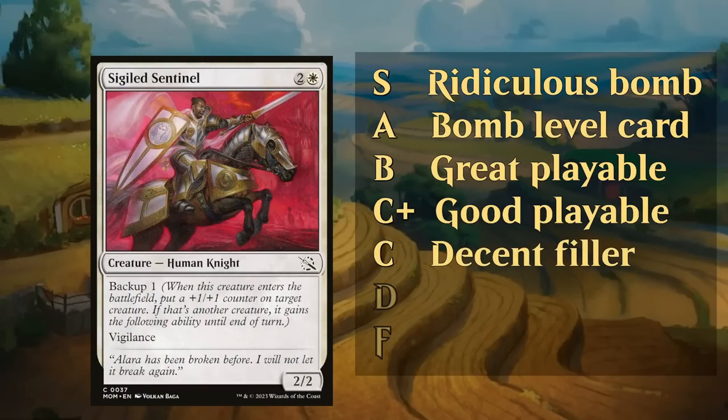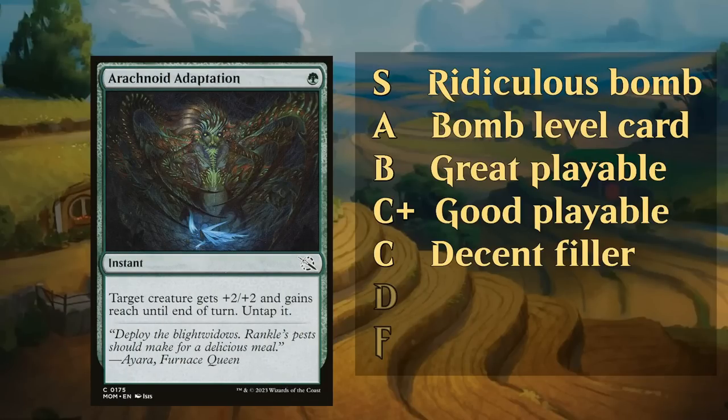Then the C tier. Most limited decks in both draft and sealed will have a fair number of C-level cards. You're not excited to have them, but sometimes you just need to fill out your curve and make sure you have enough creatures. Sigil Sentinel will make your deck sometimes, and if you have synergies like the knight tribal deck from March of the Machine, it becomes more valuable. Combat tricks like Arachnoid Adaptation also fall in the C category — fine cards, but not ones to prioritize, since a 40-card deck with 17 lands and about 15 creatures doesn't leave much room for non-creature spells.